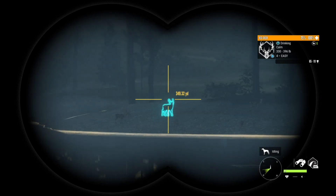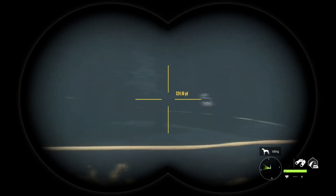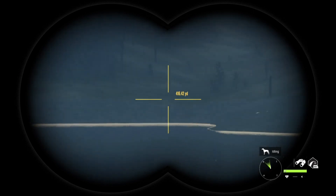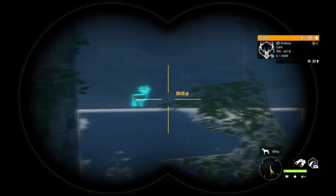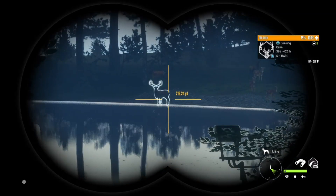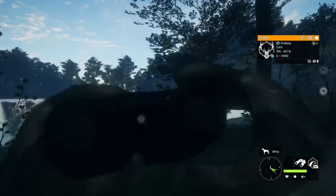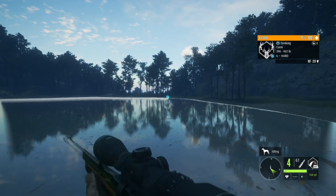I don't actually see anything bigger than that level four, so I think we're going to have to move on to another lake. Actually, nope — that's just another level four. We'll come back to this lake and see if there's anything bigger in a little bit. And there we finally have something we can actually shoot — a level six out there and a couple of little level fours. There's another level six, a level five, and another level six — quite a few red deer at this little lake. We're going to go ahead and try and take out both of those level sixes if we can.